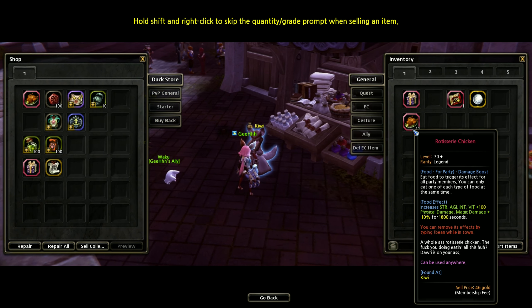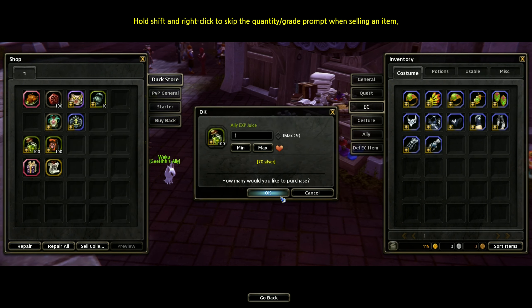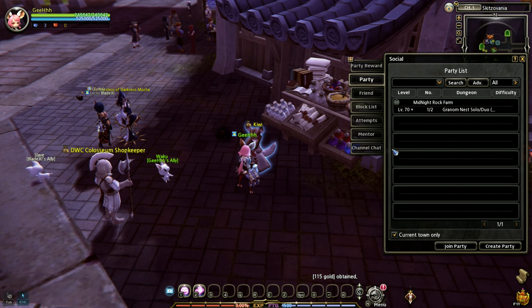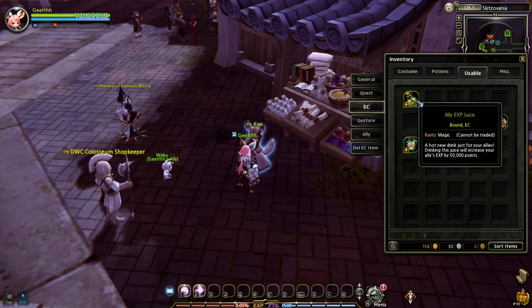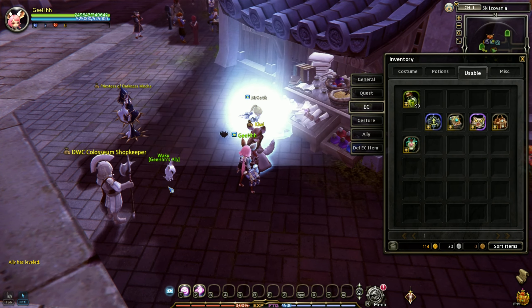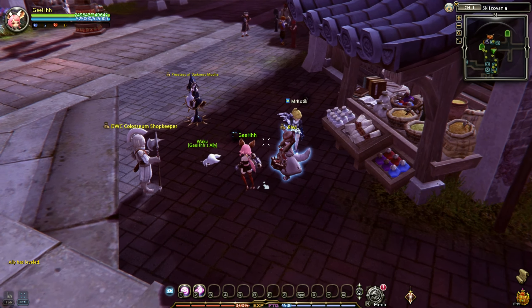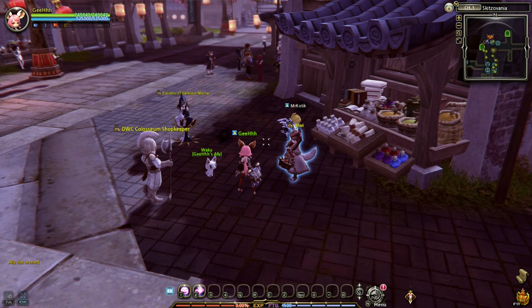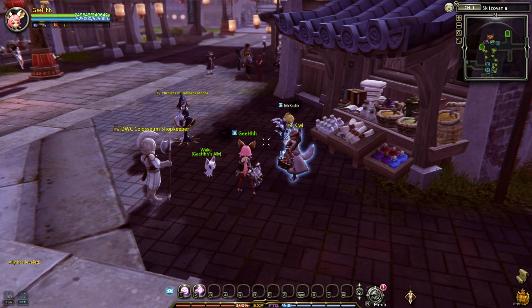EXP juice — let's buy this and see how it goes. Exit out and use that EXP juice. A hot new drink just for your allies — drinking this juice will increase your allies' EXP by 50k. Ally has leveled up! This is really nice that the private server made a guide and put it on their website. Without that, I'd be pretty lost here.